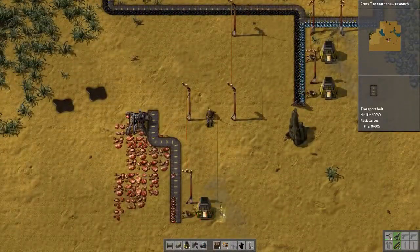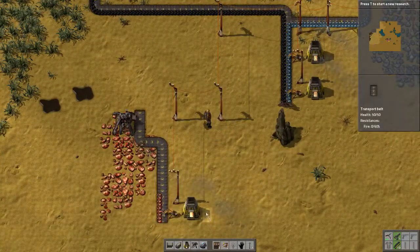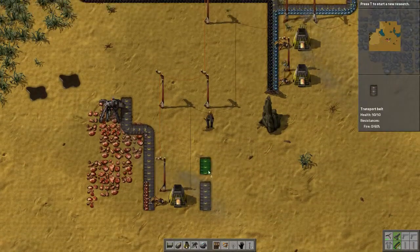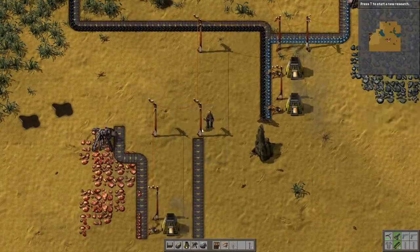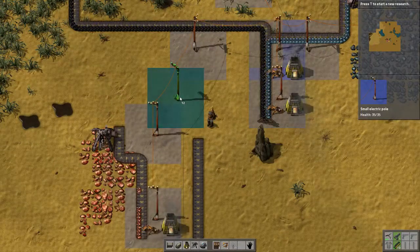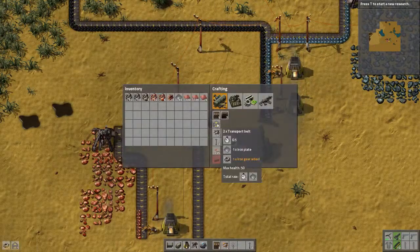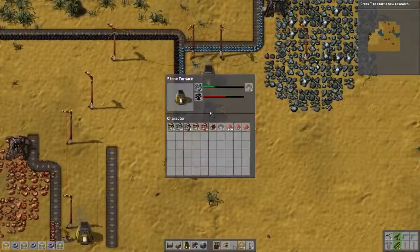I need to get the coal down here. I'm going to run along the backside — I may have to move that. I need one space for the inserter. I should be able to come down here and run it. I'm already out of conveyor belts — that's okay because I'm getting plenty of resources, just need to pull them out of these things.